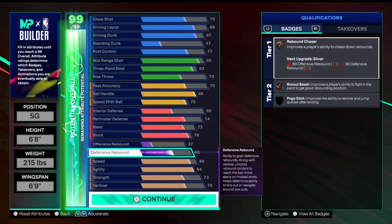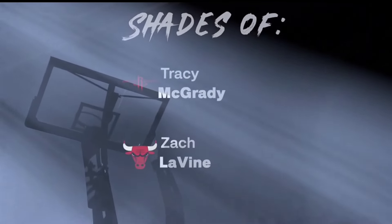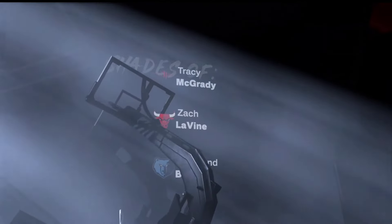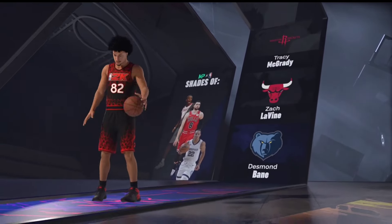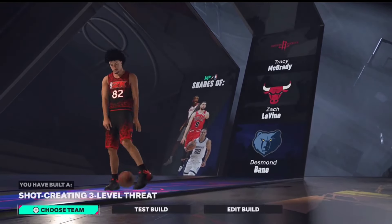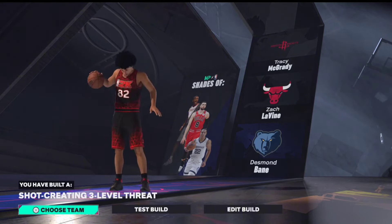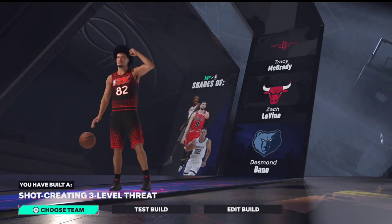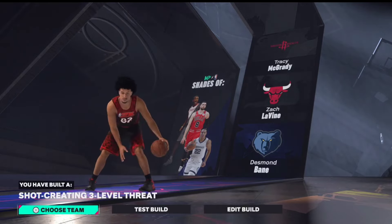That's pretty much the build — really good. I didn't show you guys the takeovers, my apologies, I'll throw up a picture of them. The build name and shades here are: shades of Tracy McGrady, Zach LaVine, and Desmond Bane. We built a shot-creating three-level threat — really good shades. I got that T-Mac in there, which is really cool. It's been your boy JFO, and I'll see you guys in the next video, peace.